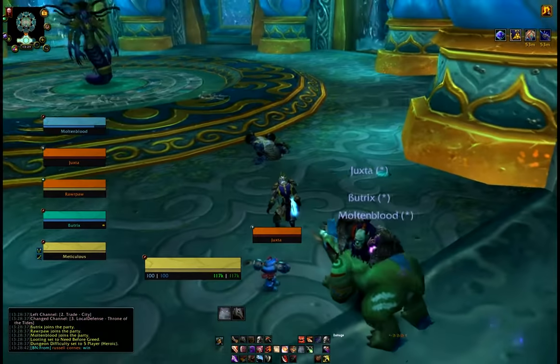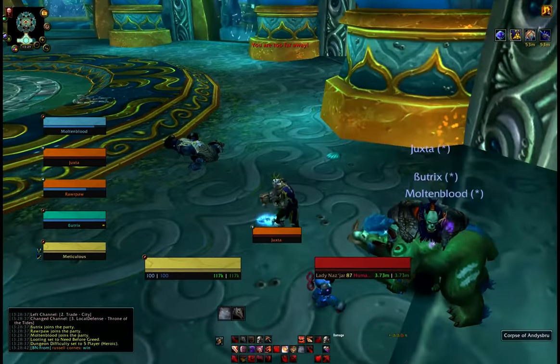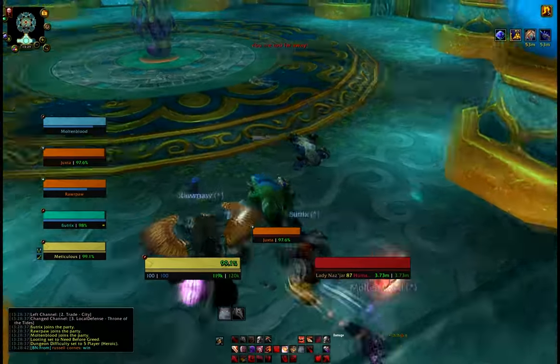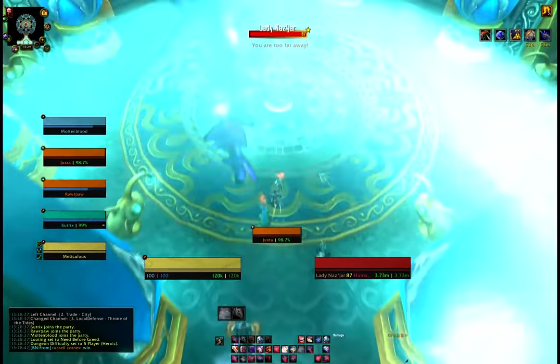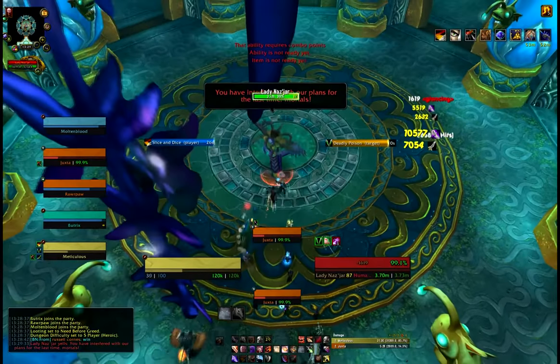We don't need to go into stealth as a combat rogue — we don't get any benefit from it. We're just going to stay as we are, looking badass. Undeads with spiky hair always look cool. Go with our tricks and get our slice and dice on as soon as possible.